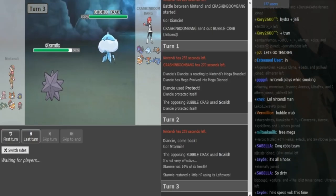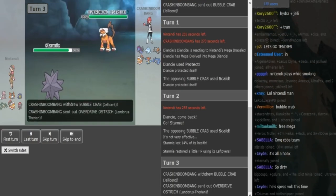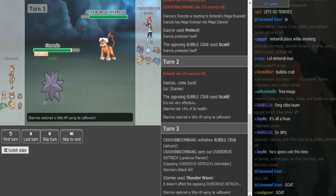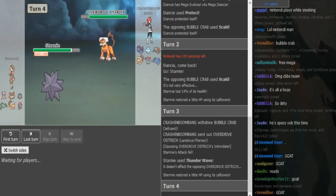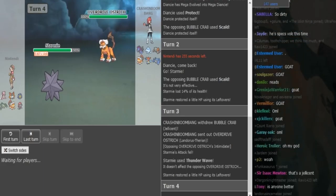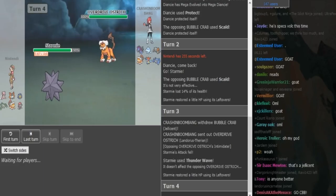The Toxic or T-Wave from the Starmie here is really obvious. It's Recover, Scald, Rapid Spin, and the last move either T-Wave or Toxic. So really nice play by CB anticipating one of those status moves to come out. Probably he is Scarf Lander the way this has been played. CB can just U-turn here to get some momentum and Nantendi is gonna go to either Landrous or Ferrothorn.